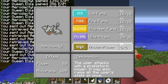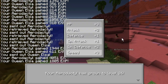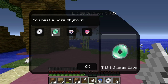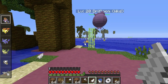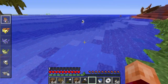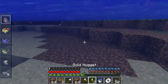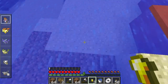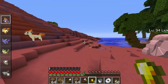Ancient Power — the user attacks with prehistoric power, it may also raise all user stats at once. I don't know if that's good or not. I should livestream this so you guys could tell me what to do. A Premier Ball, Heal Ball, Sludge Wave, Protect — okay cool. It's not the Master Ball. I really want a Master Ball. I've got a tree in my inventory — look at all these Pokémon just derping around.